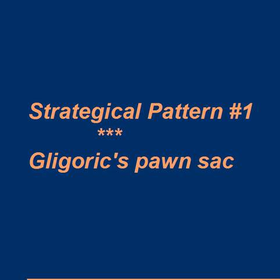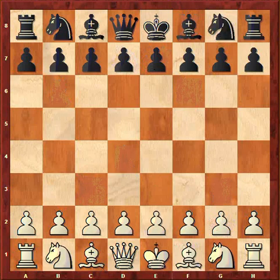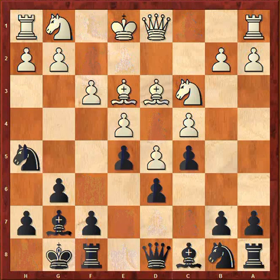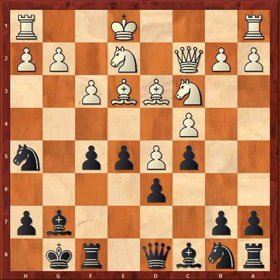Now I have a strategical pattern — I call it Gligoric's pawn sacrifice. Let's have a look at a famous game between Alexander Kotov and Svetozar Gligoric from the Candidates Tournament in Zurich in 1953, a very famous tournament that David Bronstein wrote a famous book about. Going quickly over the opening, in this position — probably groundbreaking at the time — Gligoric played e4. The idea is that after f takes e4, we go f4.